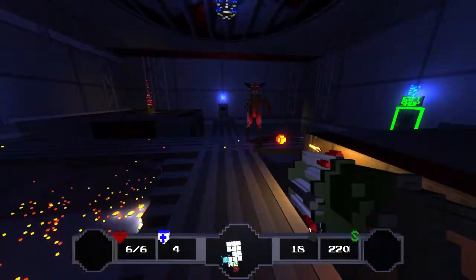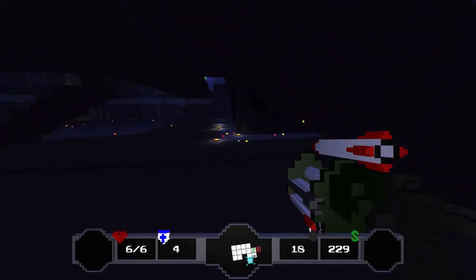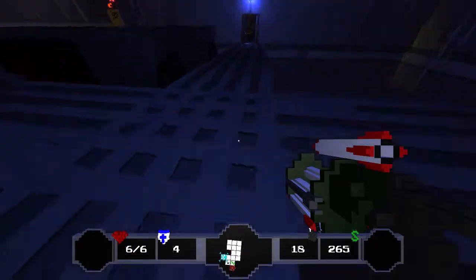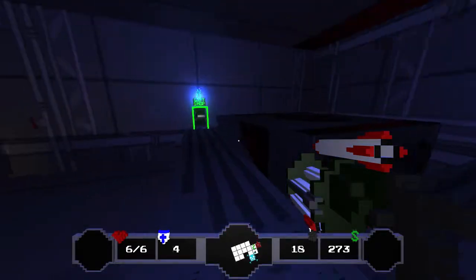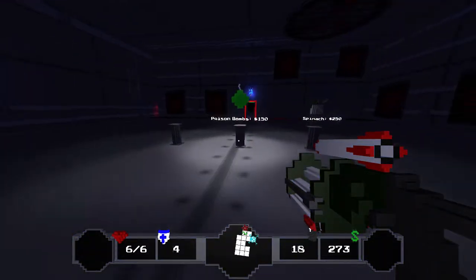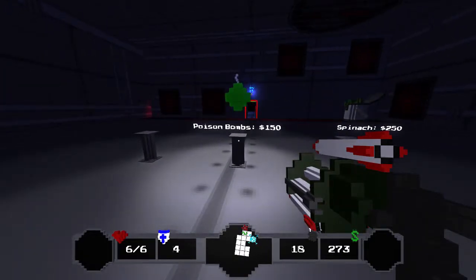What's this payout looking like? Almost there — oh yeah! I'm gonna go ahead and get the Spinach because we don't have a lot of armor and I've taken some damage, so I might have to rely on my hearts.